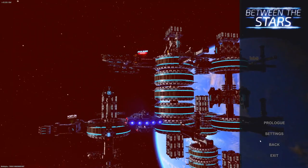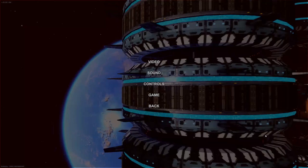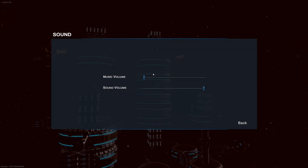As always, we'll dive in and take a look at the options menu first. I like to do this because it's usually a good indicator of the level of effort you can expect from the rest of the game. A robust options menu tells us a lot about the level of care and attention to detail the developers have, and in this case, the options menu's not too bad.